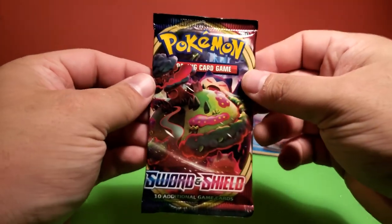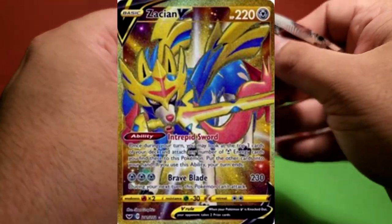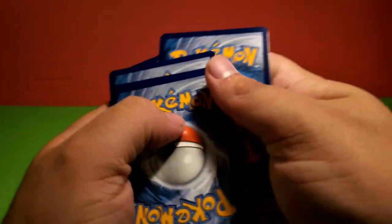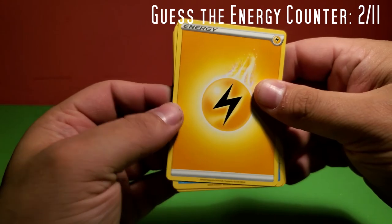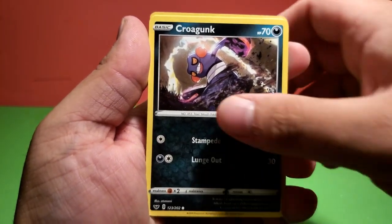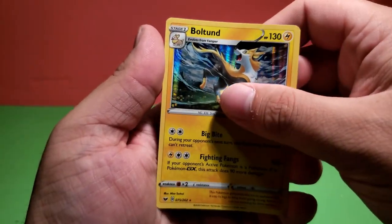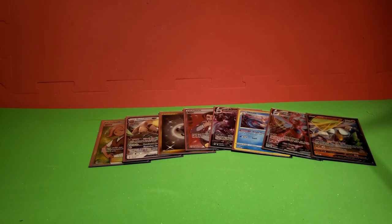Let's get into the Sword and Shield base set. I don't think there's anything too crazy in here — could be mistaken, and you can all make fun of me if I don't remember what's in this set. One, two, three, four — we'll go with Metal Energy. Lightning. Qwilfish, Energy Switch, Dottler, Chinchou, Croagunk, Galarian Meowth — sick of all the different Meowths — Scorbunny, Sinistea, a Reverse Rare Energy Retrieval, and a Holo Rare Boltund. Not a big fan of Boltund — they've already done the whole electric dog thing before.